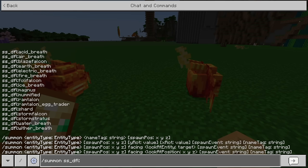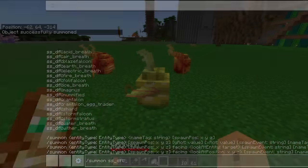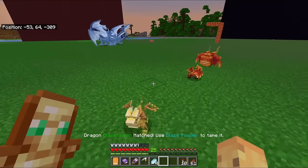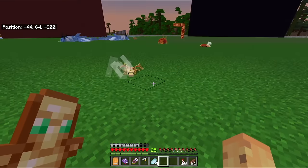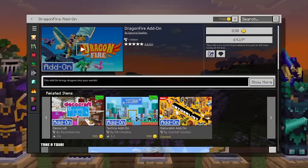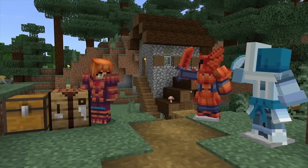I need to find out what a full set of dragon armor does — so I'm giving myself the scales. Let's craft leggings, a chest plate, and boots. The armor counts as about full iron, a little stronger, a little less than full diamond. There's a wandering trader with dragon wings and a helmet — very funny. If you're in creative, you can use the spawn menu to summon things like a foley falcon as an egg and then hatch it.